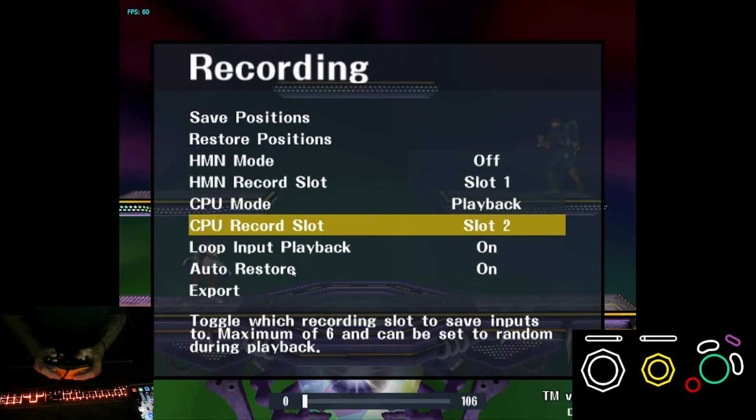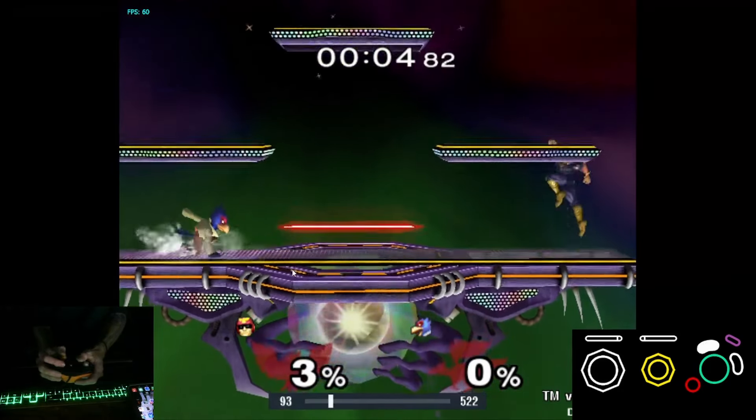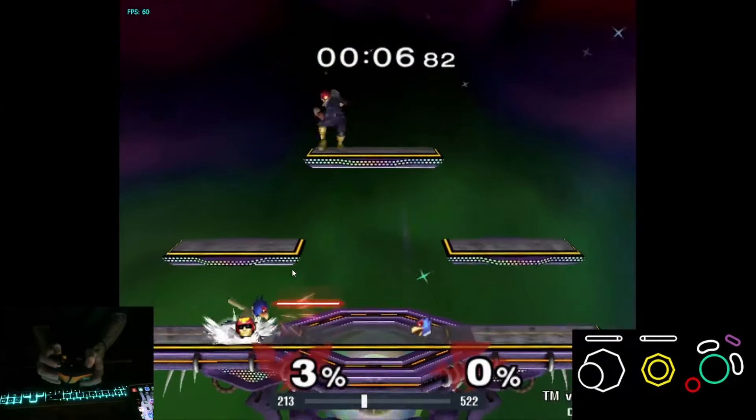Here in Training Lab, for the purpose of demonstration, I have a CPU set up to spam short hop laser. The first and easiest thing you can do versus Falco Laser is full hop to the platform — can't hit me up here.